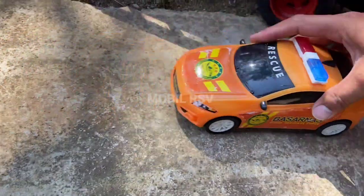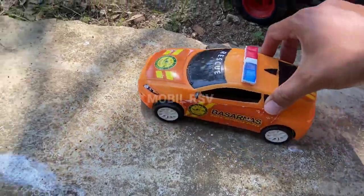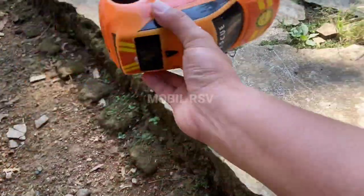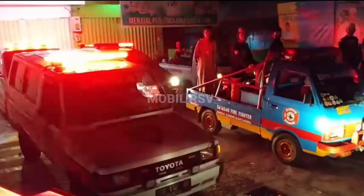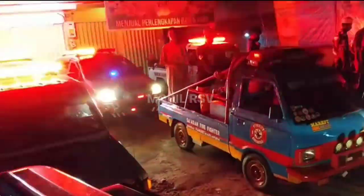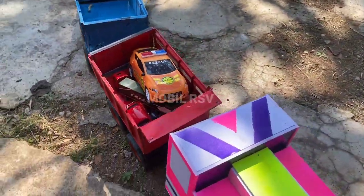Dan yang ini adalah mobil petugas bencana alam, teman. Wow, lihat teman — mobilnya warna orange. Kita masukkan ke dalam sini. Oke, sekarang ayo kita lanjut, teman.